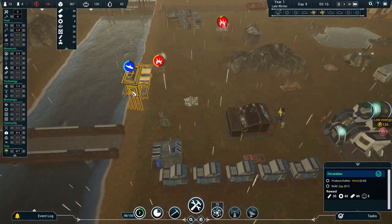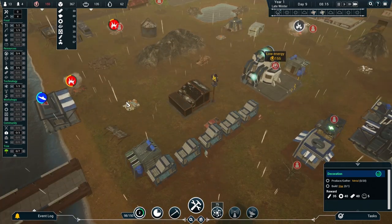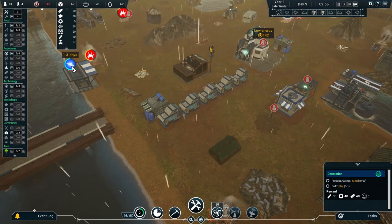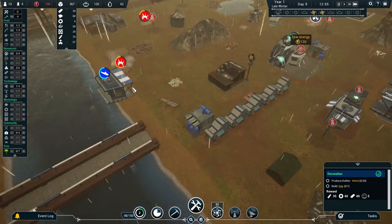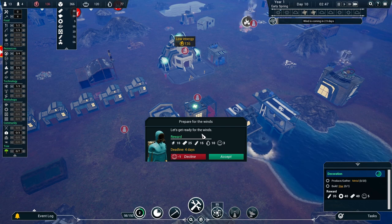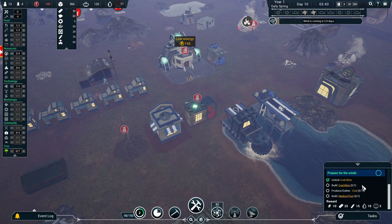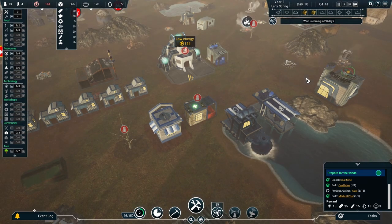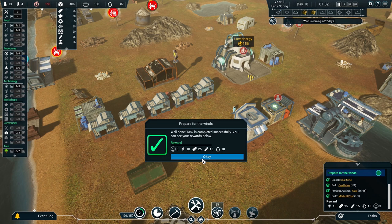We've got 1.2 days until a submarine arrives. We have a new task: get ready for the winds — we need to build a coal mine, produce or gather coal, and build a medical post. Wind is coming in 2.8 days. Wind might be full of horrible toxic clouds. We've prepared for the winds apparently — can the submarine arrive any quicker? The winds are going to blow around here and make life even more miserable.